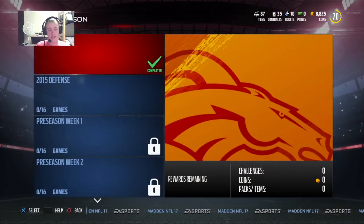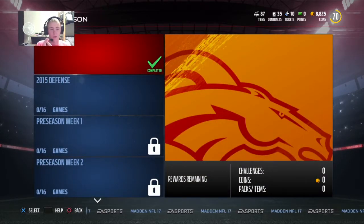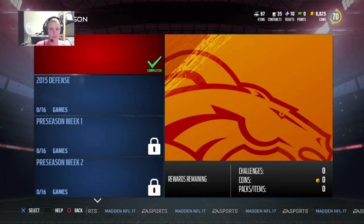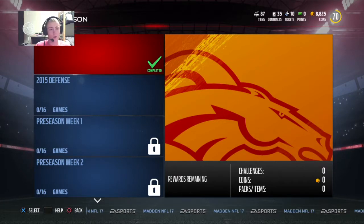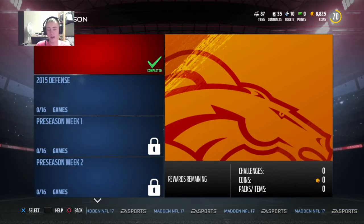Those are my tips, guys. Number 1: don't get 500 coins and try to buy a cheap gold player right away. Figure out what you need to do. Buy a playbook — I'm using Green Bay's right now, it's fine for completing the challenges. Once you know what types of players you need — like I have a lot of routes that go to my tight end and running back — then you'll know where to spend.